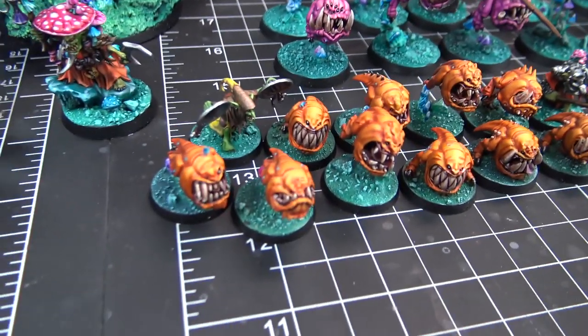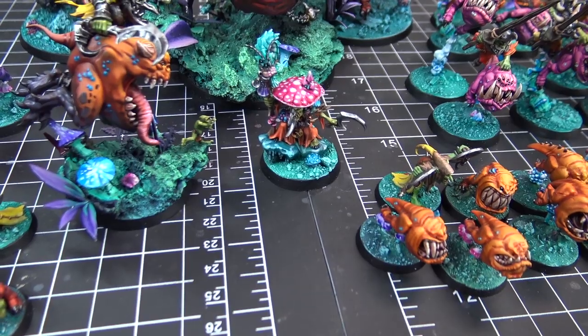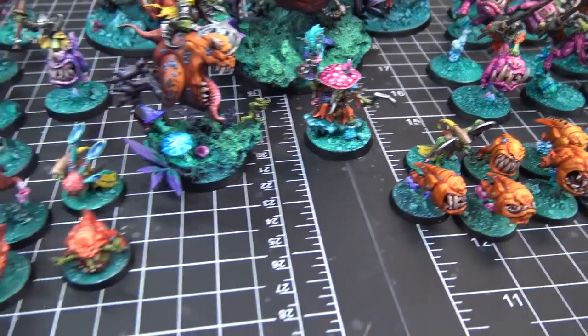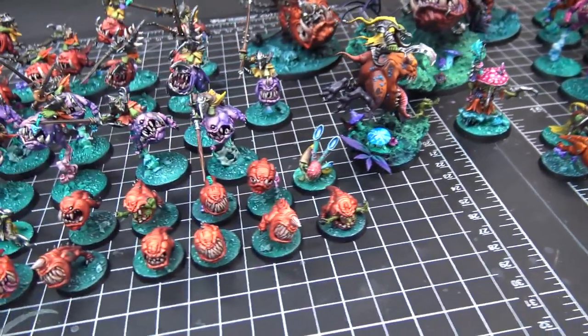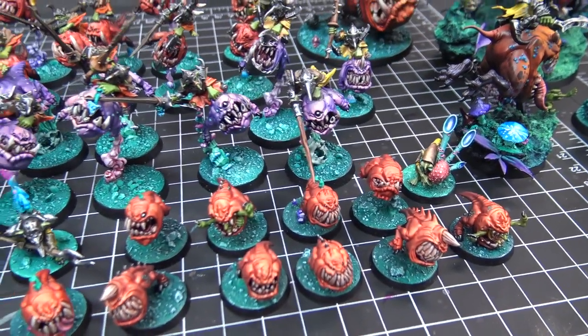And you've got the Fungoid Cave-Shaman. Yeah, he's got a crazy amount of details going on. Mushrooms everywhere, little critters all over him. This is insane — every time I look closer I see more and more detail. This is nuts.